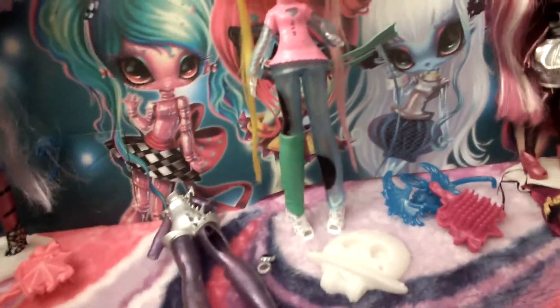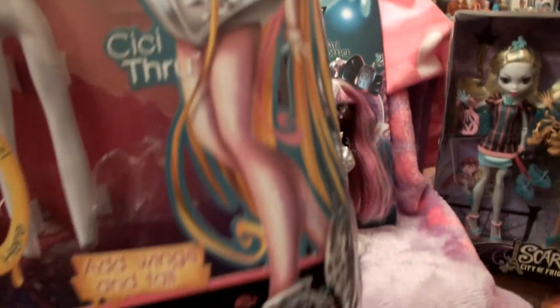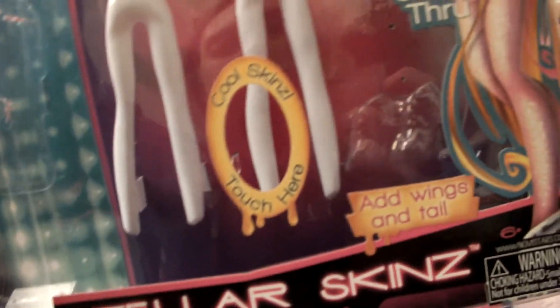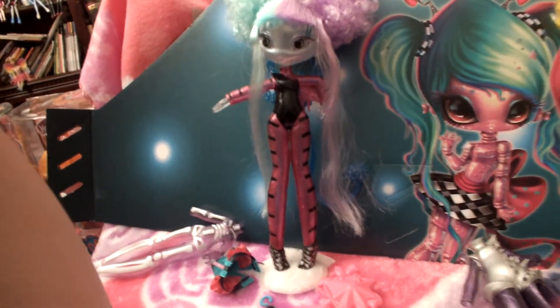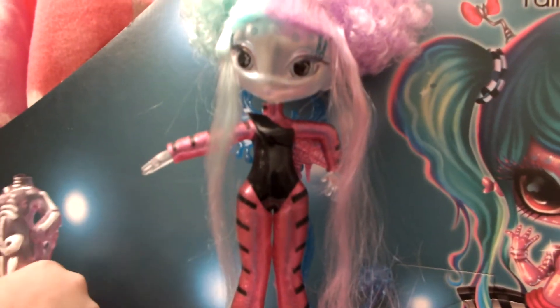They come with two of these. Here's her box for Cece — there's her artwork, the cool skins, add wings and tails, Stellar Skins. She can be a zombie, which is this outfit, or the rock star. It shows zombie and skeleton. That's her skeleton, and that's her zombie outfit.